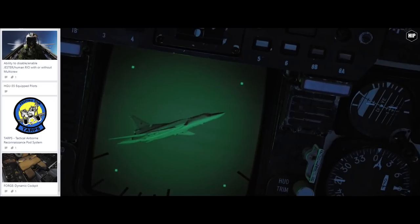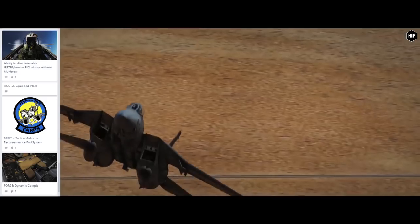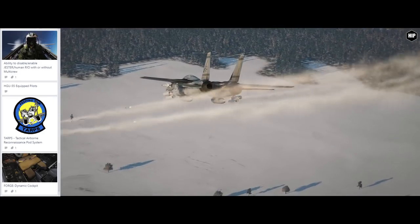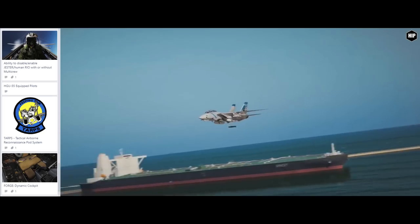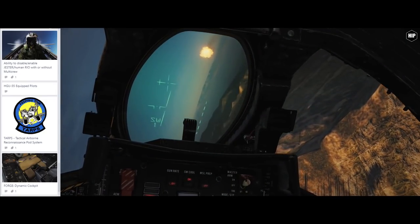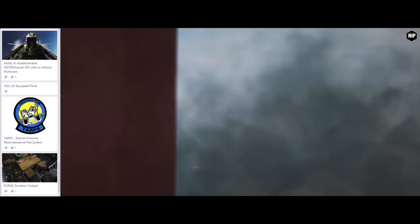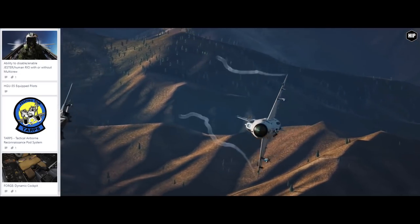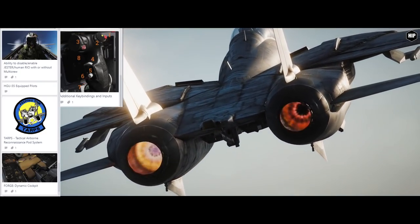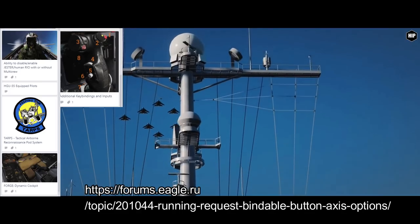All F-14 variants, minus the Iranian one, will get the Top Spot pod added — at minimum as a visual representation, with gameplay potentially added. The introduction of the Heatblur Forge will bring dynamic cockpits to the F-14, including common cockpit modifications, changes in fabrics, cushions, and dynamic model numbers written or taped in the cockpit. They will continue to add more key bindings, especially towards the end of early access development. A thread for missing inputs is linked in the video description.